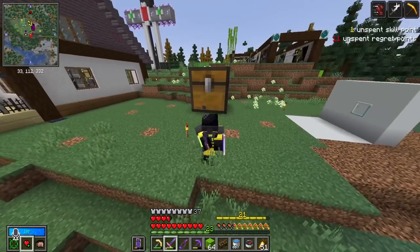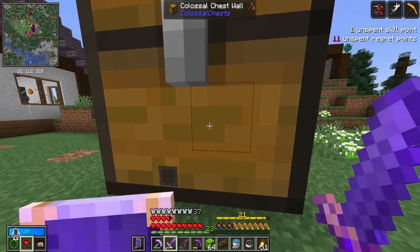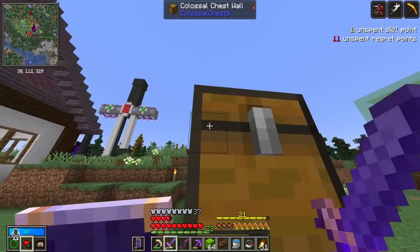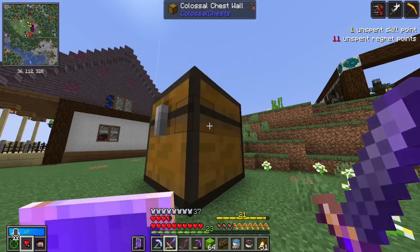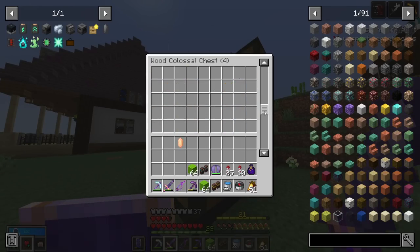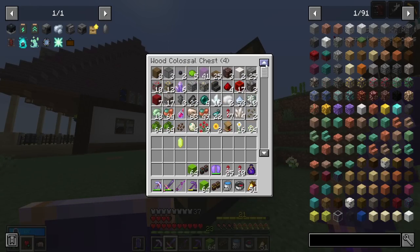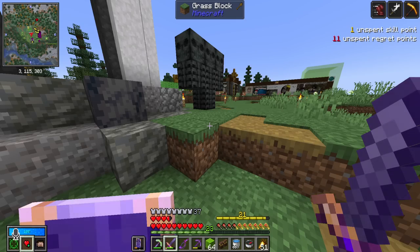I think that's enough Mechanism for one day, but we made really good progress and a great start into Mechanism. Also, our three-by-three colossal chest filled up, so I've upgraded it to a four-by-four. Look at the size of this chest — it used to be completely full and now it's only halfway full.